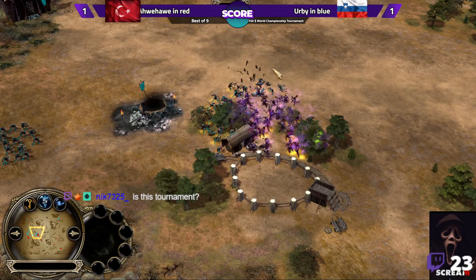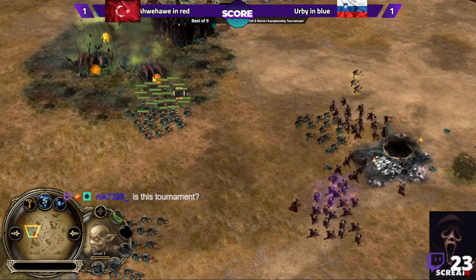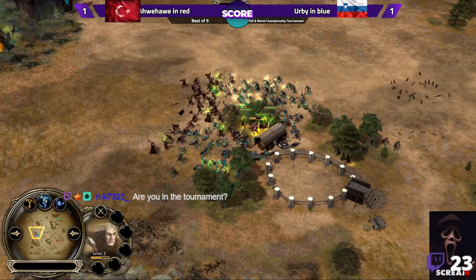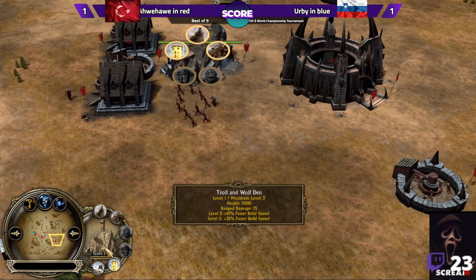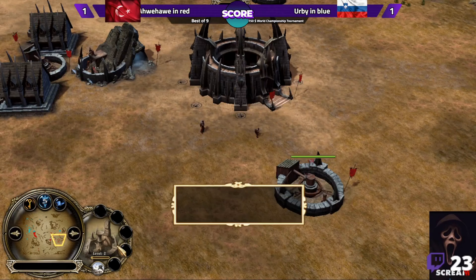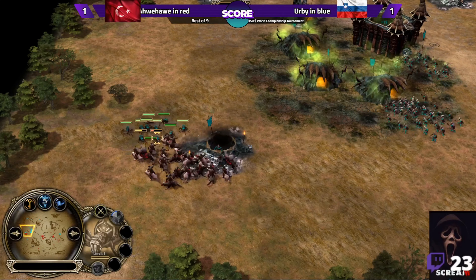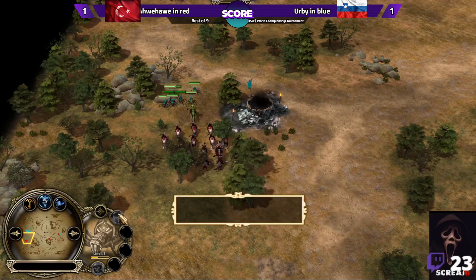These goblins here are definitely going to die. Tournament game — they recorded and saved the replays from yesterday. I was outside of town so I'm going to watch what happened yesterday in the tournament. It is best of nine. Now we have the troll building, and Awe Howie can produce wolf riders from it. His farms are reaching level two, which gives lots of resources for Angmar. Irby, the Slovenian player, is going for spiderlings to counter the wolf rider — a very good choice.